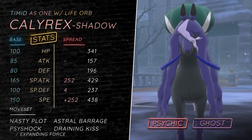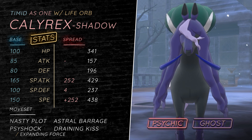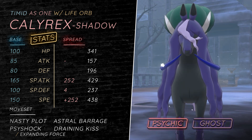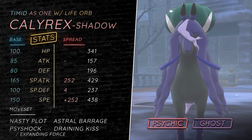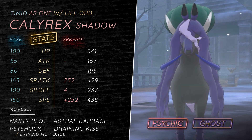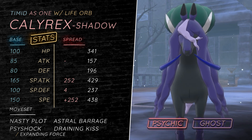Your last move is Draining Kiss. Draining Kiss gives you recovery — it heals 75% of the damage dealt. It allows you to deal with Pokemon like Yveltal, as well as doing some chip to Tyranitar. You could slash in Leaf Storm or Pollen Puff there as options.